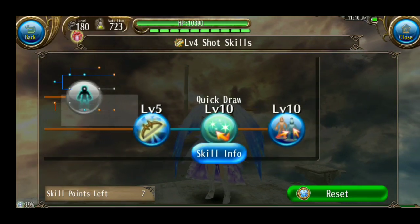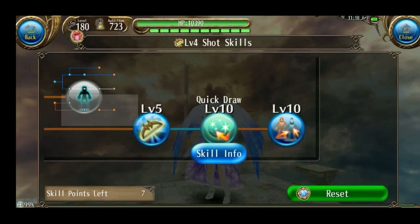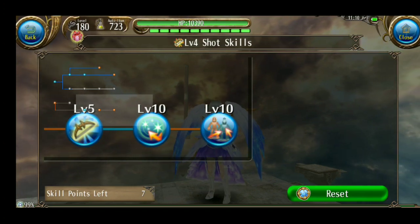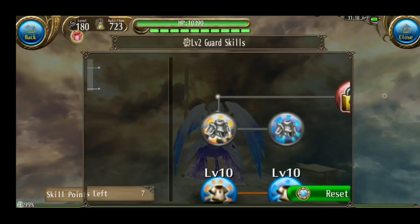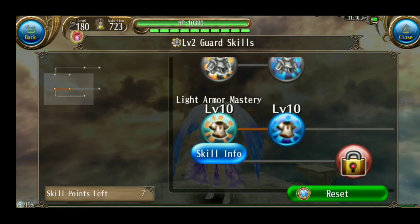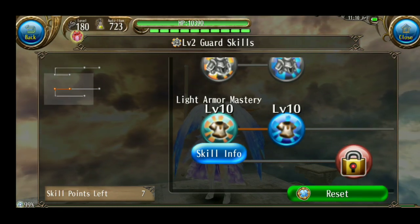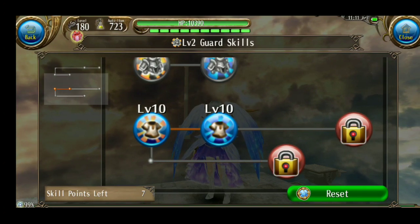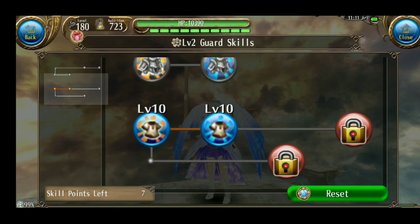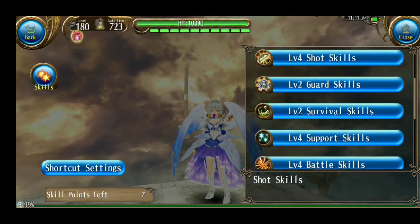Next, quick draw — di sini terserah, 5 atau 10. Aku ambil 10 saja untuk regen MP tambahan. Ini wajib max untuk bow. Berikutnya, dua skill ini kalian tidak harus ambil. Aku pakai ini hanya untuk solo saja, jadi kalau party itu kurang dipakai karena agro tidak ke kalian kalau party.